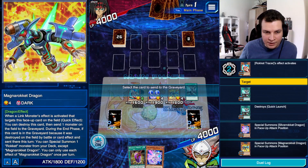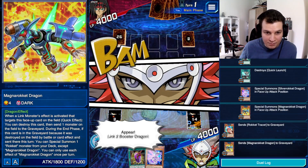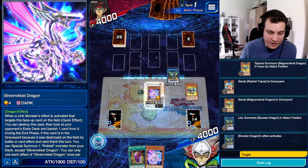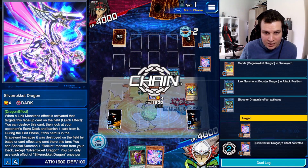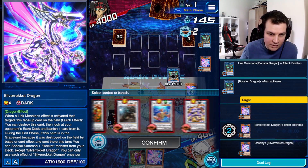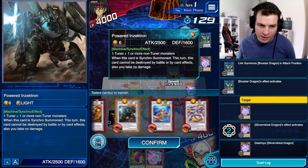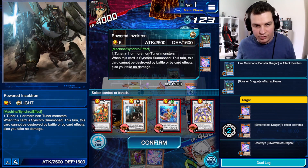I'm going to Link these two off in order to make Booster Dragon, putting it over there because its arrow points there. Activate Booster Dragon's effect targeting my Silver Rocket. Silver Rocket's effect — I'm going to pop it and see what's in my opponent's Extra Deck. It's Crystron. What's the most important card to get rid of in Crystron? Maybe Bowed Insectron, maybe Amatrix. They are not on Labyrinth, so I don't think there's a risk of them going into Trish. Bowed Insectron it is.